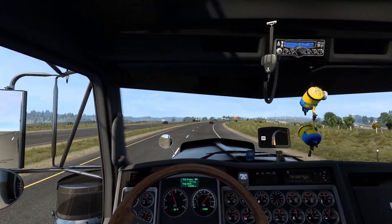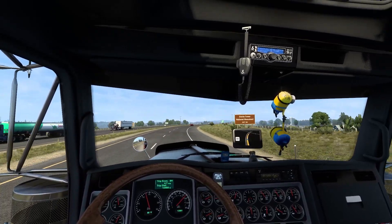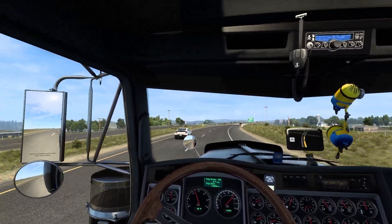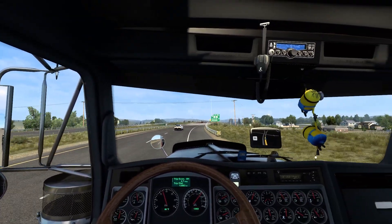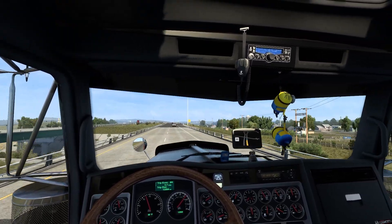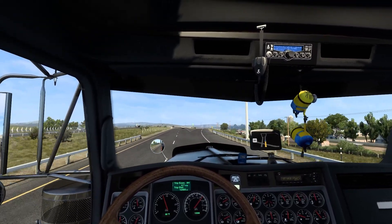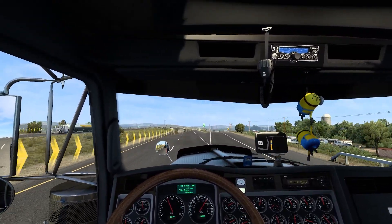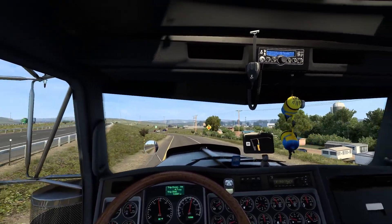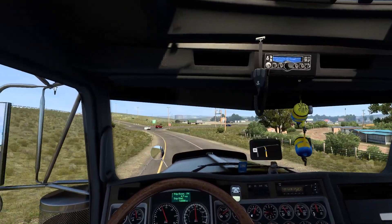There it is — our Devil's Tower National Monument exit, 104. I'm pretty sure we have to get off, so let me see. Oh, I see the little lines now — they weren't quite as noticeable. So we've got to go down, circle back around, and then go under the bridge.